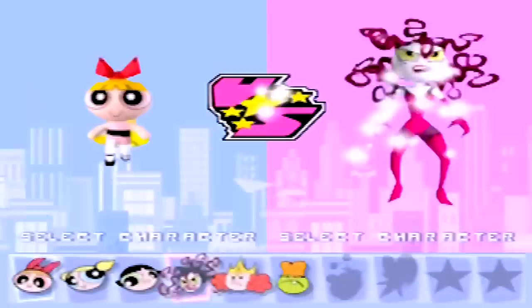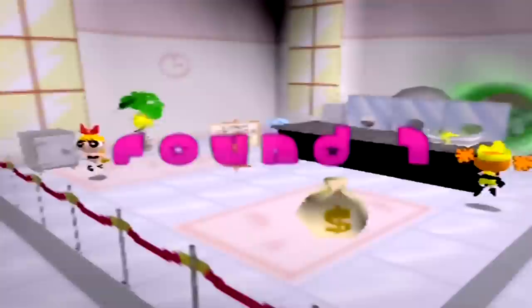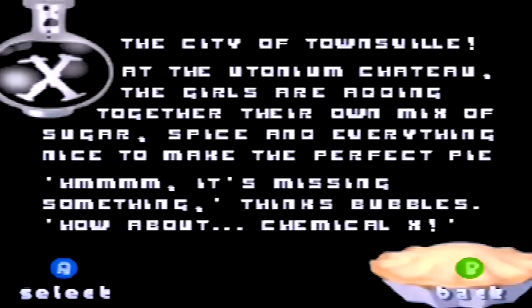Unlockables are the easiest way to give a game like this a sense of progression, so I don't mind that too much. It at least gives you some incentive to actually finish the game. So alright, let's try the story mode first.